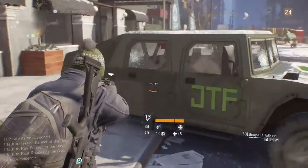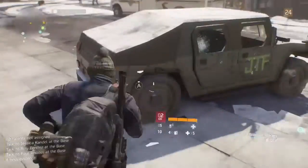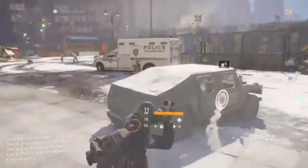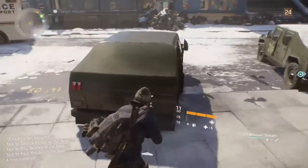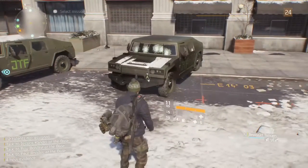I love popping tires in this game. Make these doors slightly fall off too. I'm thoroughly enjoying this. I made the whole right half of it black from the explosion, and it popped the tires with the Humvee next to it.